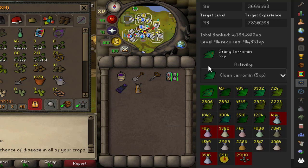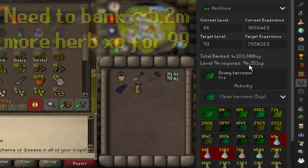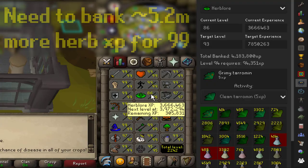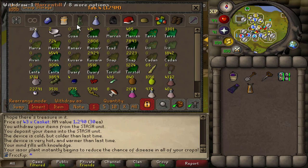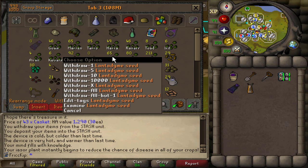If I were to use all this stuff right now to make everything, that would get me about 100k off from level 94. So that's decent, but level 94 is still pretty far away in terms of XP from 99 herblore. Here's what the actual herb tab looks like — I just recently cleaned all the grimy herbs, so it looks pretty clean. And then here's my seed tab.